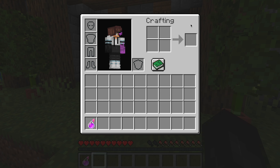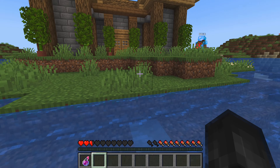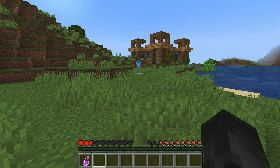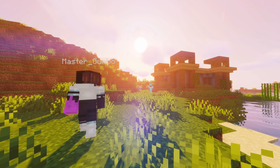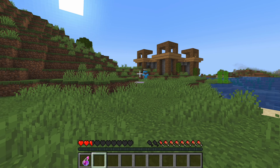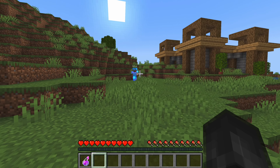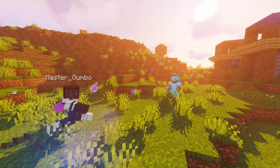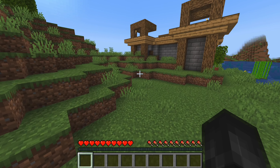After getting into position, the countdown started: 3, 2, 1, go. Instantly, the insta-kill potion worked — he was dead. He said he was on full hearts, shocked at how fast it happened. Even so, he still wasn't giving me op. I kept pressing him to give me op, and in the chaos he even threw his sword.